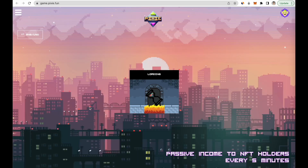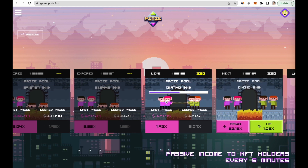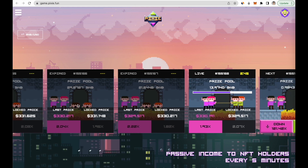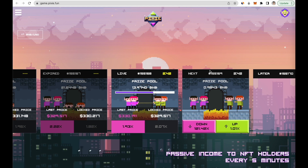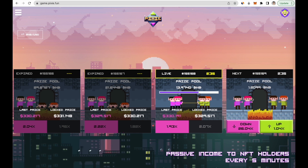To play the game, just click on 'Play Pixie.' This is a simple live five-minute prediction game about the BNB price — you predict if the price will be higher or lower in five minutes. On the left side, we have the past predictions where the locked price is the one the five-minute game starts with, and the last price is the final price. If the last price is higher, the team that predicted growth wins. To start, connect your MetaMask — the required network is BNB Chain. You can find setup instructions in the video description.